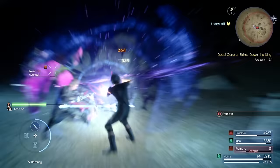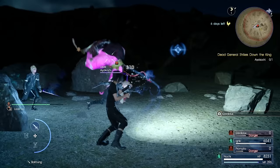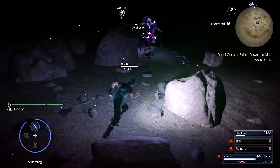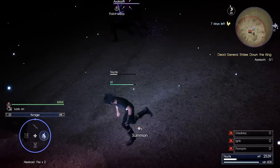Your party members can die as many times as they want, but as long as Noctis is alive, you have a fighting chance. Sometimes the best policy is to play defensively. Holding the guard button may make a fight take a little longer, but it is the safest way. A lot of fights get pretty tough toward endgame, and it helps to be defensive.